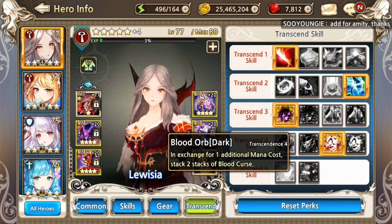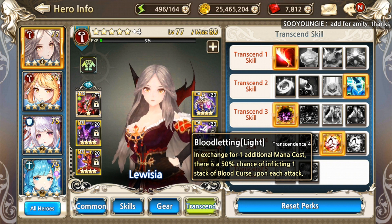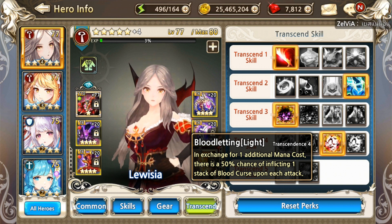Even if everything stops — the cooldown stops too — if you only have the Blood Orb as your main source of Blood Curse, you can gain Blood Curse faster, but it's your only reliable source. That's why I chose the T4 Blood Lightning Light option, because I need another source of Blood Curse. Even if it only has 50% chance per hit, that's a lot better than having one sure source and one unsure source.